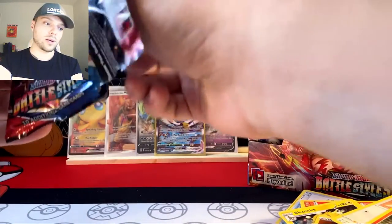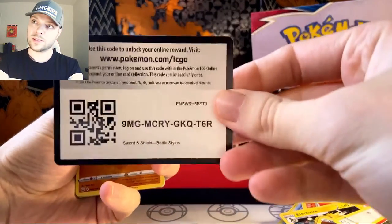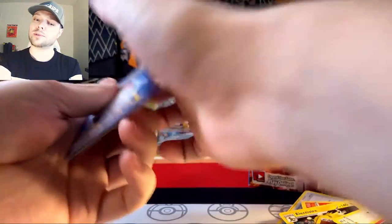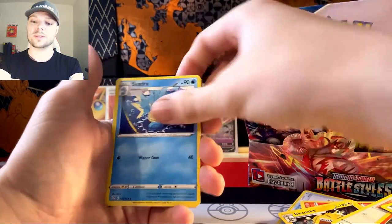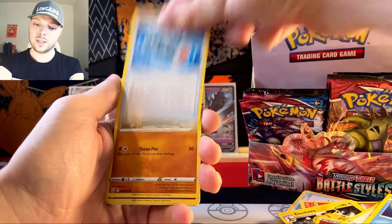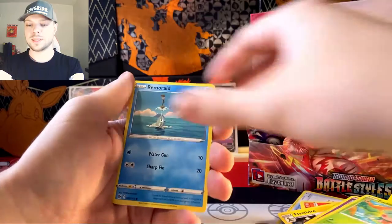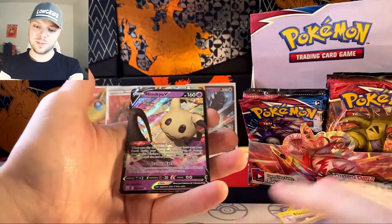We've got nowhere to go but up at this point, and I'm fine with that, because up is a good direction. Down is a bad direction — you never want to go down. If you go down, you're falling, and by that point you're probably in a free fall. I hope you brought a parachute. Slowpoke, Bofantus, Remoraid, Cubone, Grumpig, and a Mimikyu V.